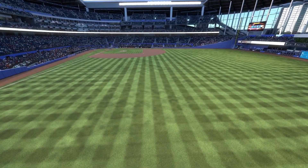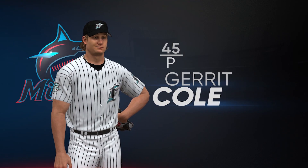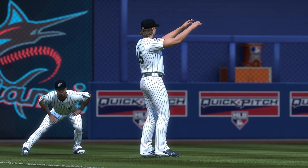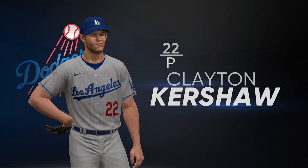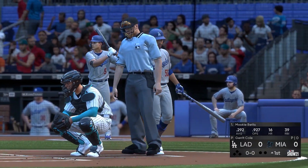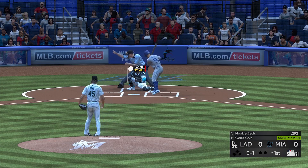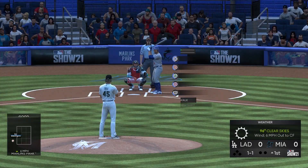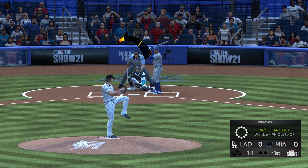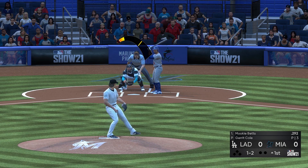Here we are with the bunt-only challenge. A few rules before we get into this: I have to allow stealing, because the only way you're going to score runs is if you try to steal. If you bunt from base to base, you're probably going to get out. You get on with an infield single bunt, the next guy tries to bunt you over — probably gets you a double play. It's hard to play base to base when you've only got three outs. We can't allow swinging — this is all bunting. If the pitcher throws a ball, we can take pitches if we just don't want to bunt at it. Stealing is allowed.